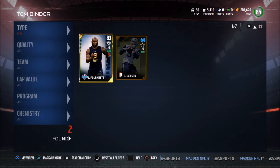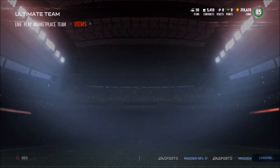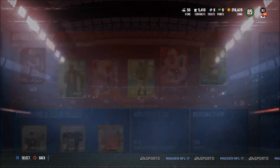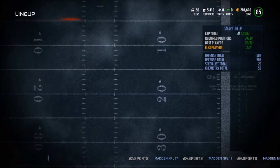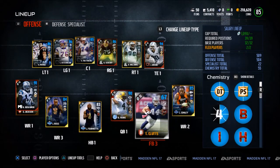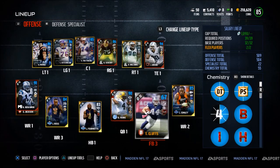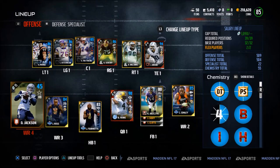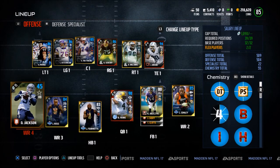I find this is the best value. What you'll do is start Leonard Fournette at halfback, and I recommend — I'll show you my lineup here — starting Darius Jackson at the receiver spot, the number four receiver spot, because then you can put two fullbacks that are 10 cap value in the fullback slot to save yourself some coins. We have Leonard Fournette here and Darius Jackson here in our lineup.